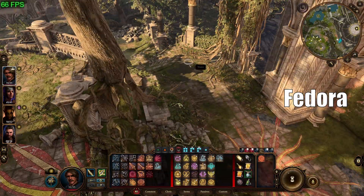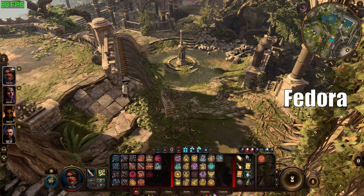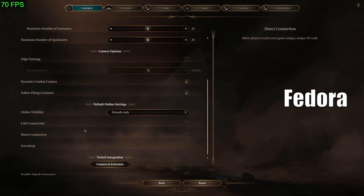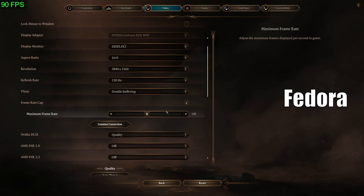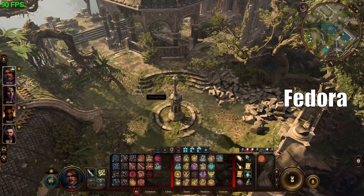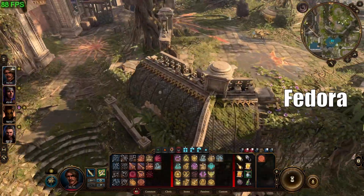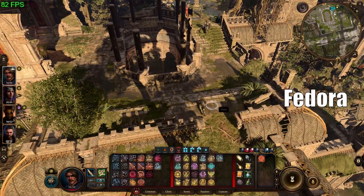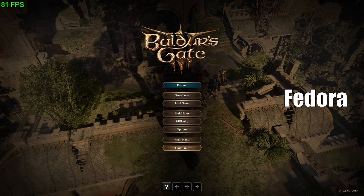One interesting thing about Baldur's Gate 3 is that DLSS works on Linux in this game. So if you really need higher frame rates, you can use DLSS. In an area where on Linux I'm getting mid-60s, I can turn DLSS on at the highest quality setting and I'm suddenly up to 80 to 90 frames per second. Performance is really no problem on Linux for me in Baldur's Gate 3 — I found it fully comparable to Windows, and if you need it, DLSS works on Linux.